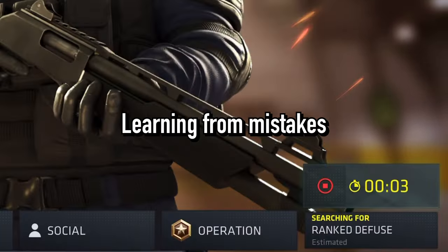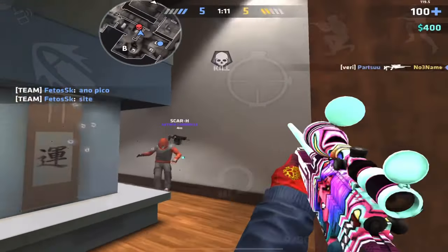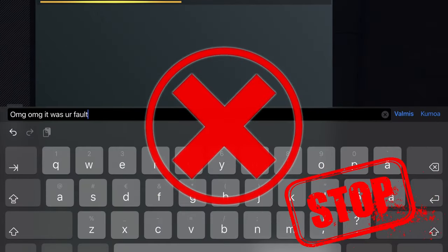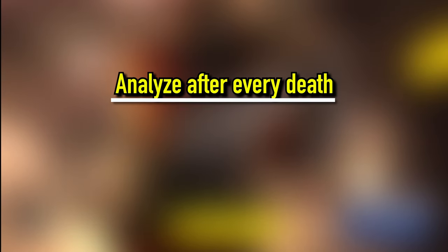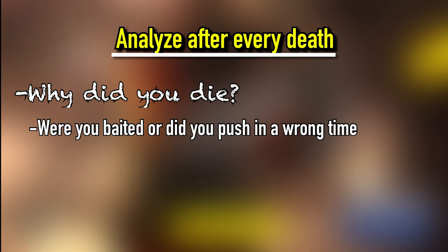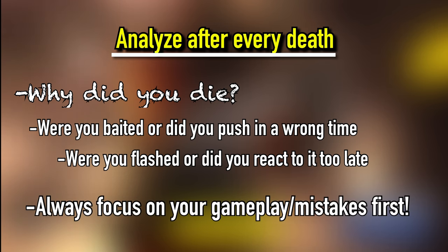So, how can you learn? First of all, play ranked. And when you die, stop raging and being toxic to your teammates — it really doesn't help you at all. When you die, really think about it. Why did you die? Were you waded? Or did you have a bad push? Were you flashed, or did you react to the flash too late?